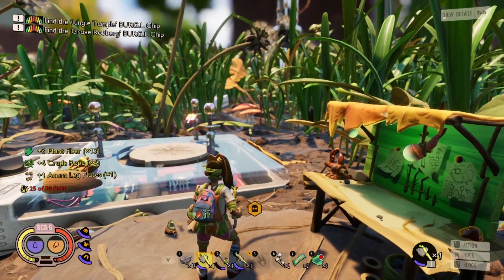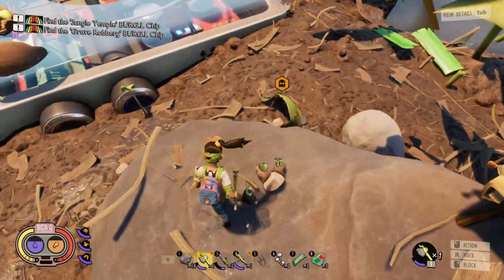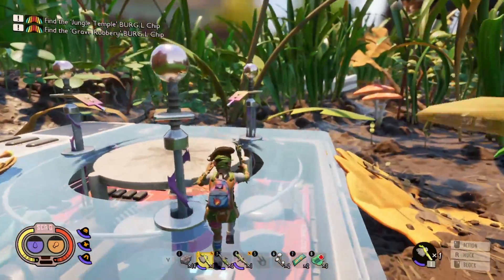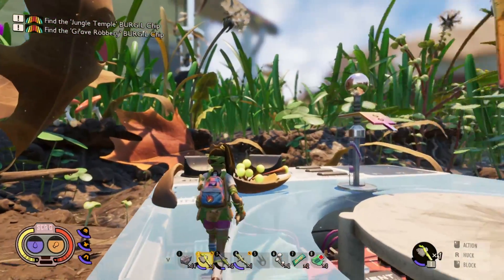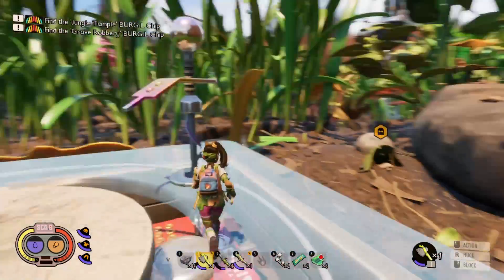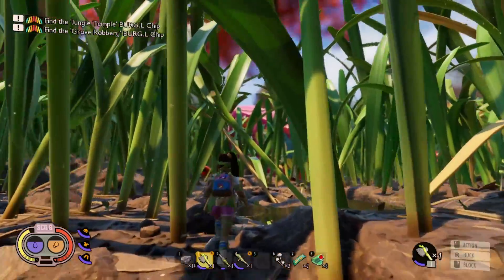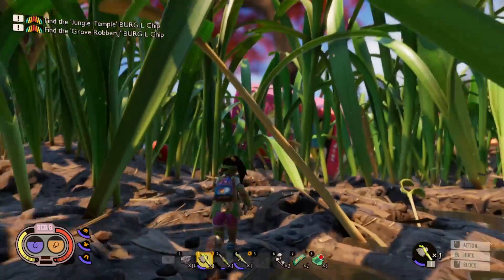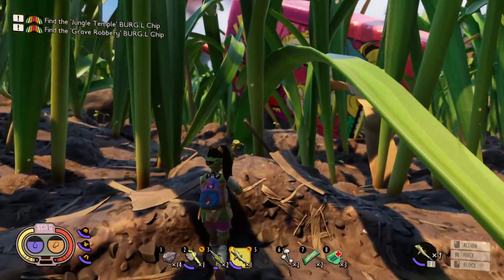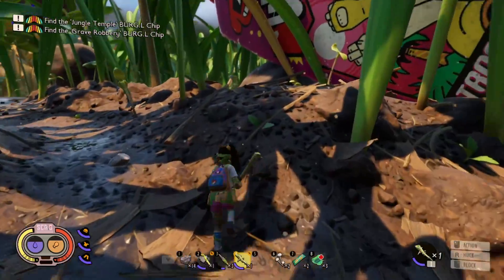Should we just toss the old armor on the ground since it's taking up space? Yeah, let's get rid of it. We'll come back if we need it but right now we don't. Little armor icons - okay. I think we should probably set up base now and then we might go on a hunt for those other burgle chips. I think we're gonna set up base near this juice box.